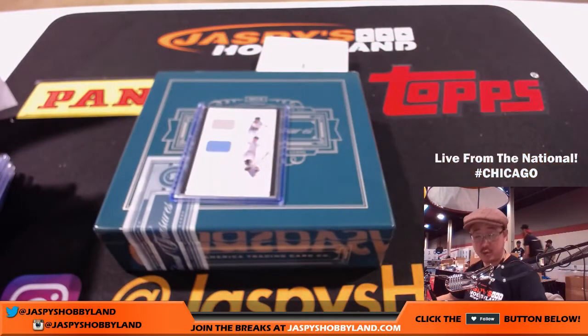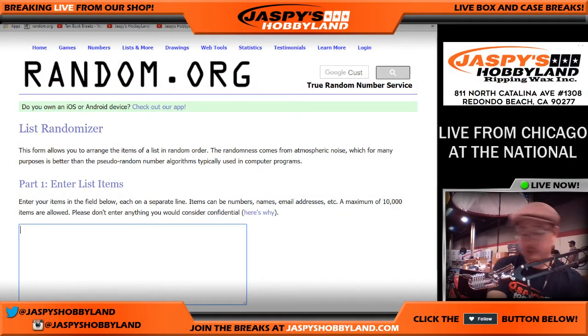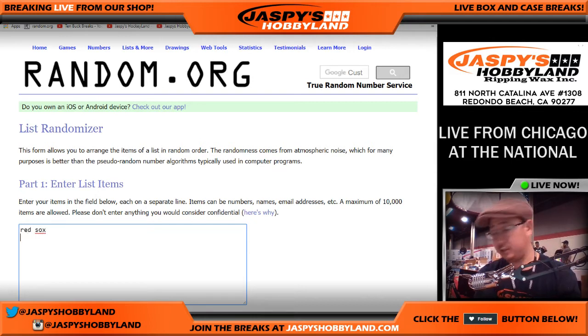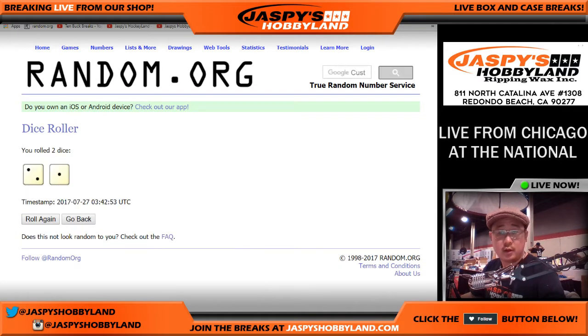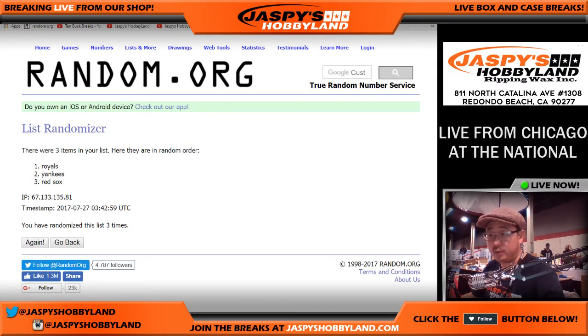Let's do the randomizer really quick — pull up random.org, a list and some dice. We have Red Sox, Royals, and Yankees — two and a one, three times for this triple relic. Goes to the Royals — that will be for Justin Bible. Thank you very much. Joe for jaspyshobbyland.com, live at the National. One more break and we're calling it a night. Thank you so much for hanging out. See you next time.